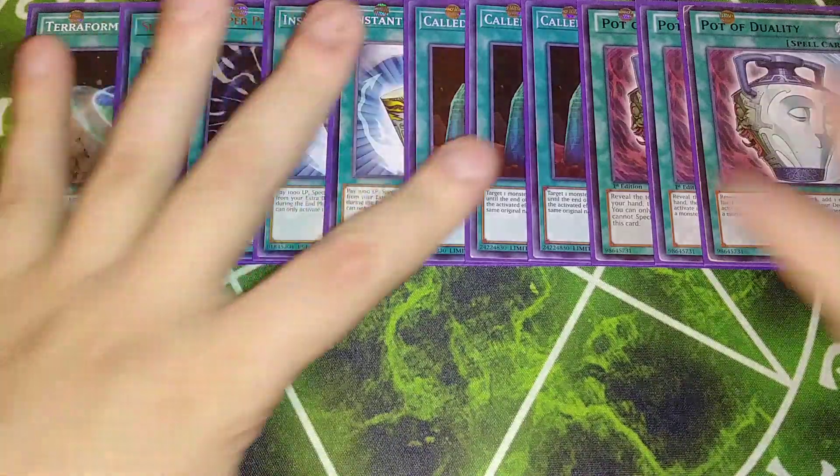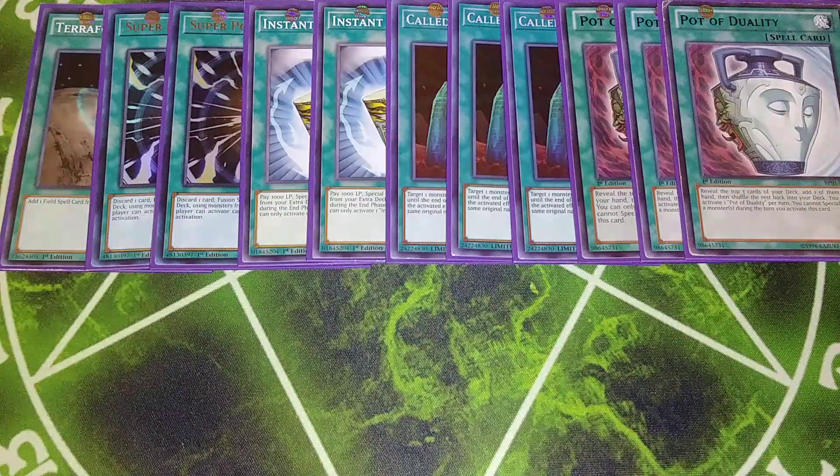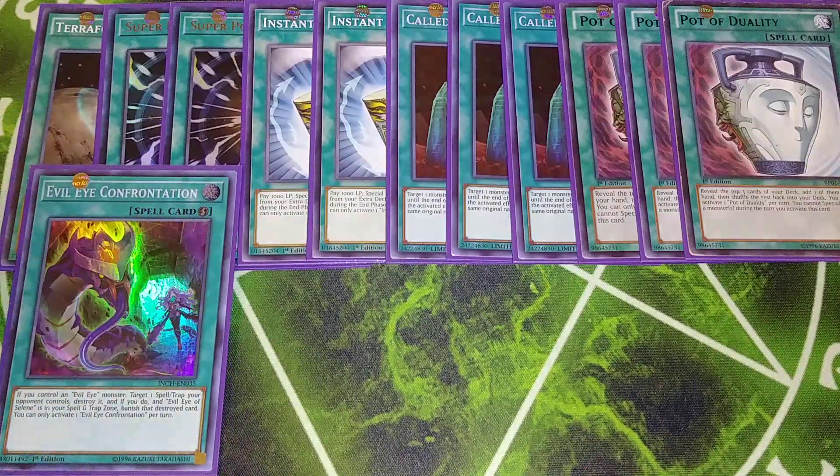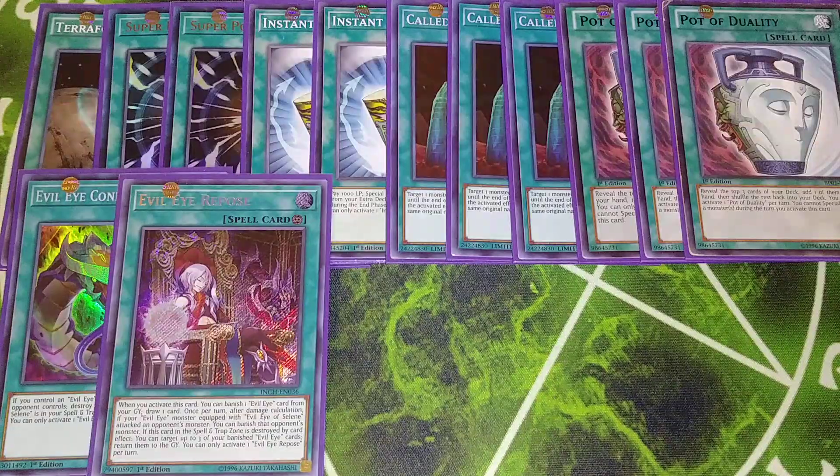Three copies of Pot of Duality — you can change this out for Pot of Extravagance, or play both if you want, but you don't usually special summon very much in this deck, so Pot of Duality is great to dig deeper and get to Sar Zeal, who is extremely pivotal. One copy of Evil Eye Confrontation — basically like MST. If you control an Evil Eye monster, you can target a spell or trap your opponent controls and destroy it, and if you have Evil Eye of Selene in your spell and trap zone, you can banish the destroyed card instead.